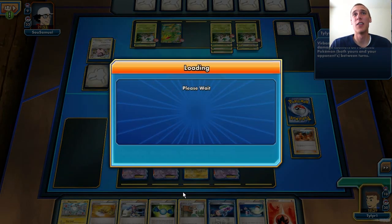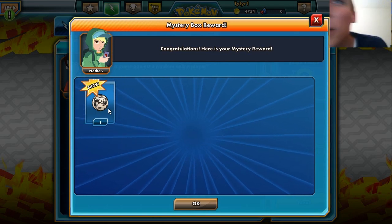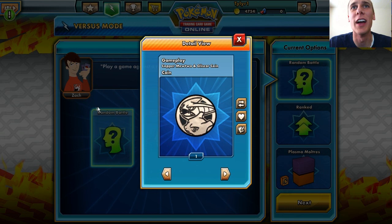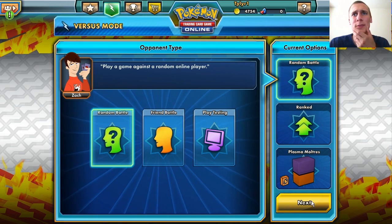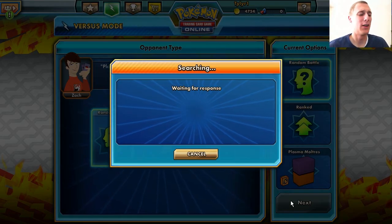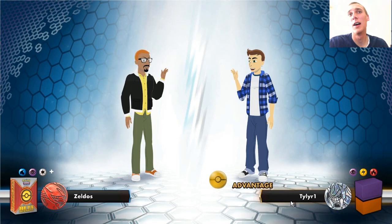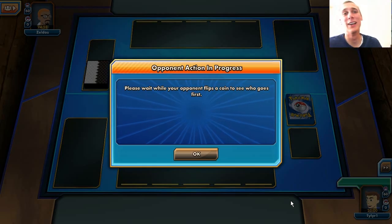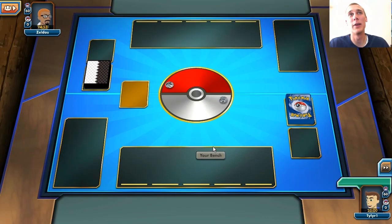We're going to take out all these Miltanks. That was actually pretty difficult. There's a Copper Mewtwo and Gliscor on his bench — I didn't even know what those were. Let's play another game. Hopefully it doesn't take too long. I definitely had the advantage in that game but those Miltanks really got to me. They almost got me but not quite.